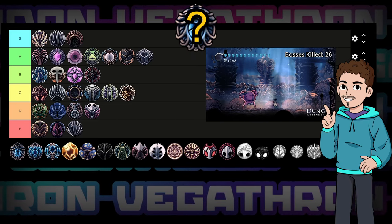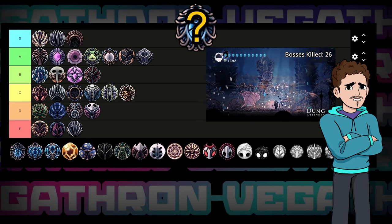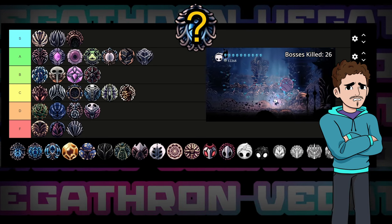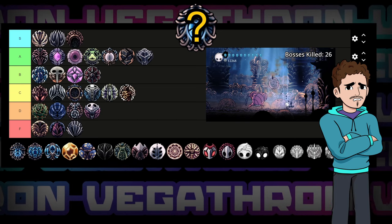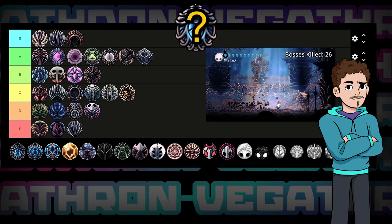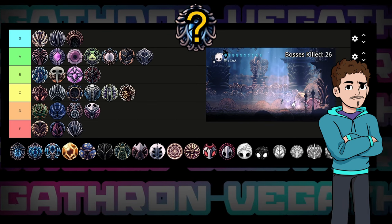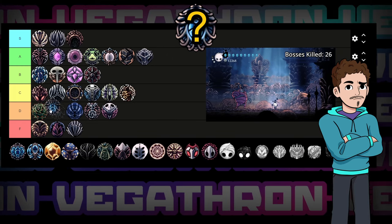That brings us to Lifeblood Heart. For two notches you'll get two masks of lifeblood. The sad truth is this charm is basically Unbreakable Heart but worse in nearly every way — you get two lifeblood instead of two real masks, meaning you can't heal them back, and it's the same cost, which feels like a rip off. It can be alright if you want to use it with Grubberfly's Elegy for a lifeblood buffer before you lose the projectile bonus, but honestly that's the only thing going for it — sliding it into D tier.